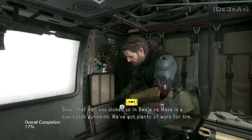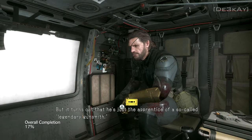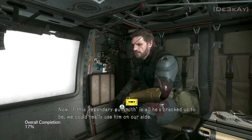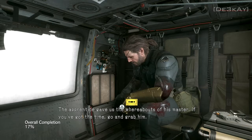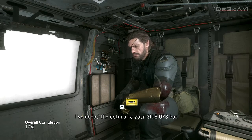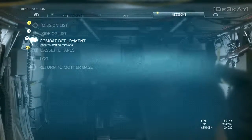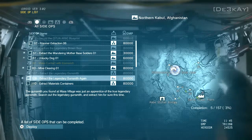Miller says: 'Boss, that man you picked up in Wala Yamasa is a top-notch gunsmith. We've got plenty of work for him. It turns out he's just the apprentice of a so-called legendary gunsmith. Now if this legendary gunsmith is all he's cracked up to be, we could really use him on our side. The apprentice gave us the whereabouts of his master — if you've got the time, go and grab him. I've added the details to your side ops list.' And as you can see, 108 then unlocks, because those other two side quests are now done.